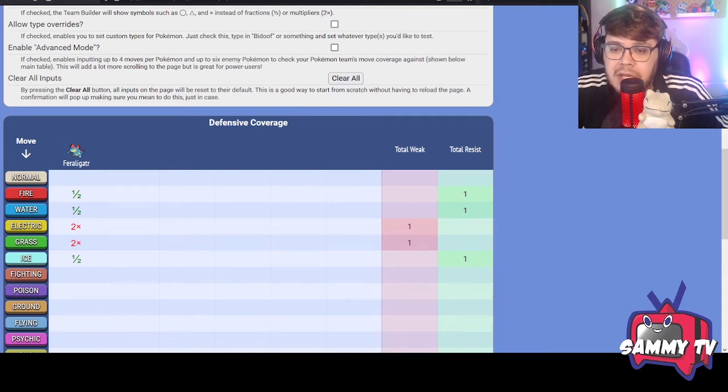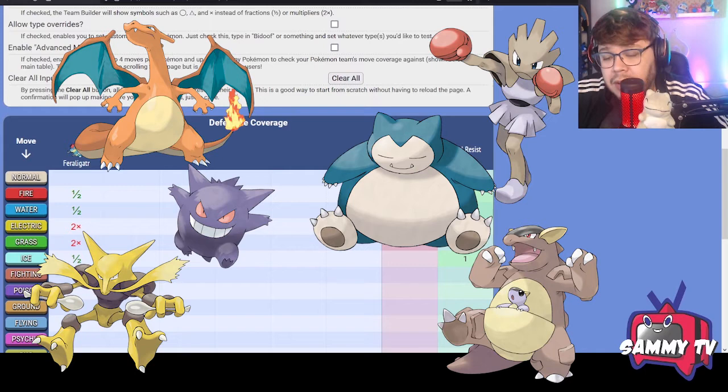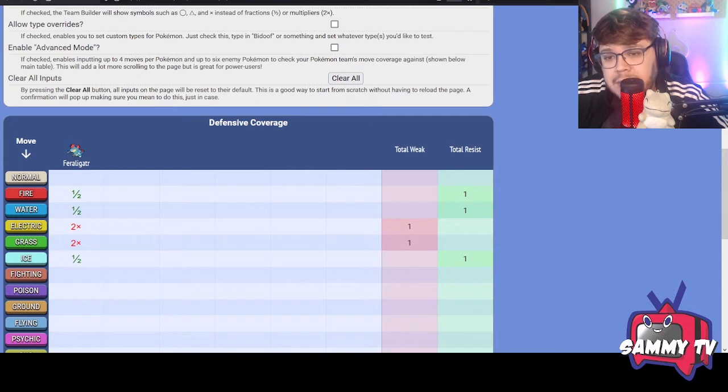What this does is create a team that allows you to switch in and out when you're at a type disadvantage — because the Battle Tower is going to cheat a little and throw things your team cannot handle. You want to build a balanced team with variety in attacks: physical and special split in half, three and three if you can. Feraligatr is a good choice because it has Water, Ice, and Ground moves, and it can set up with Dragon Dance — really powerful once it gets going.